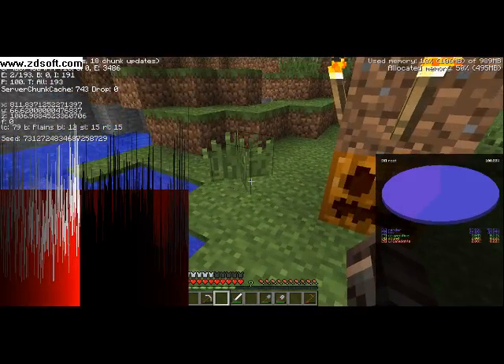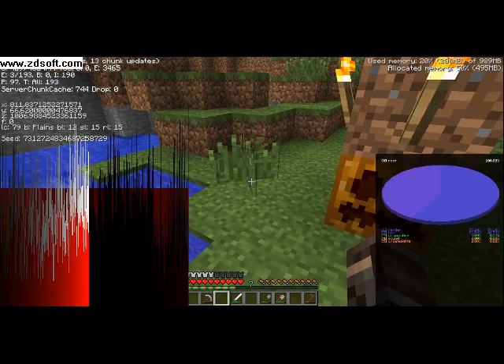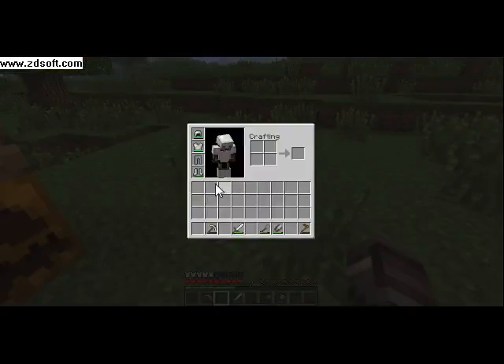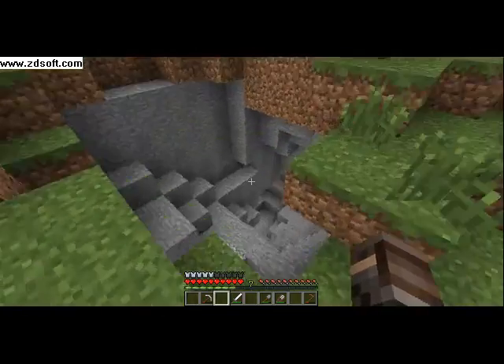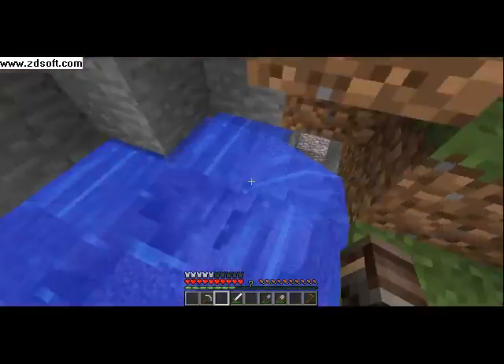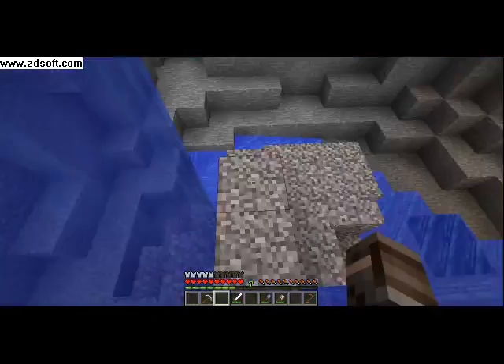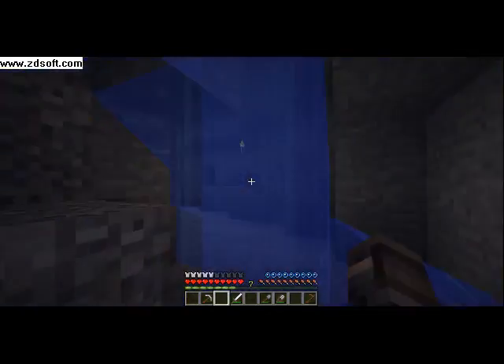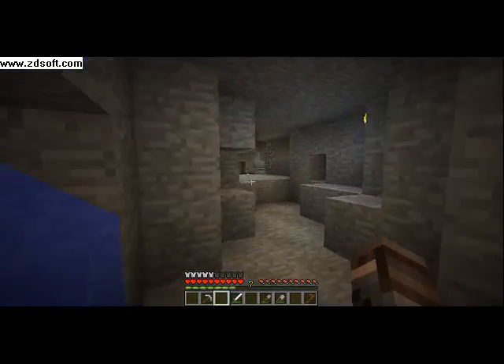F3: coordinates are 811, 66, and 1006. This is my mine. I'll show you the waterway you can go down — it's here. There are lots of cabins, and up here is a dungeon with a skeleton spawner.